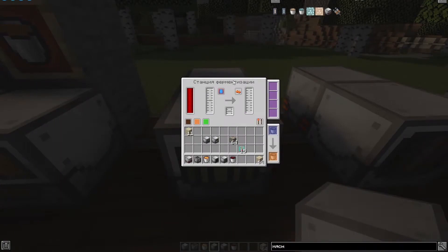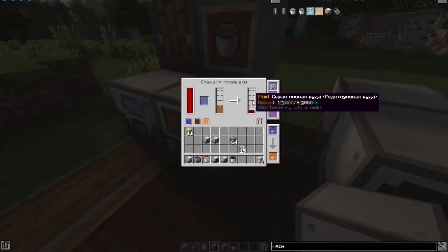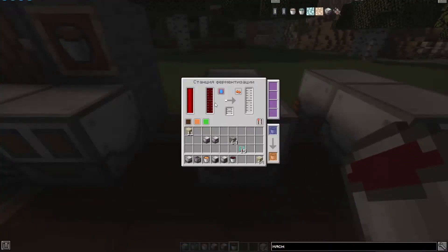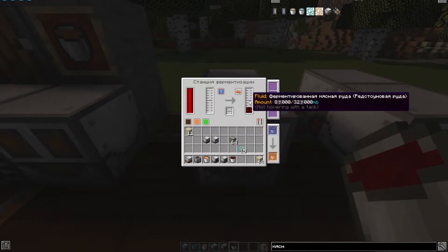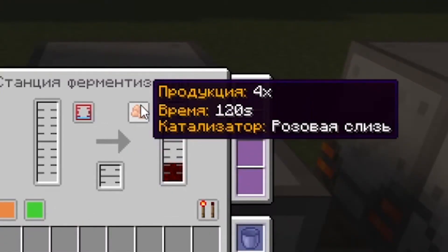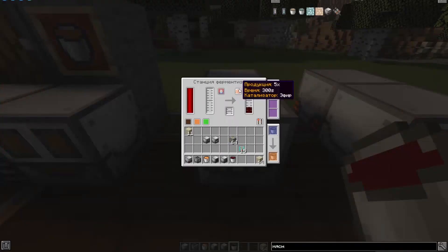The next mechanism is the fermentation station, and here is its recipe. After receiving raw redstone meat ore, you can pour it into the fermentation station and you will get fermented redstone meat ore. The interface is slightly different. The first button is responsible for the operation of the mechanism depending on how full it is. This button selects the operating mode — it can consume a catalyst to increase the output of products, or simply increase the number of products over a longer time.